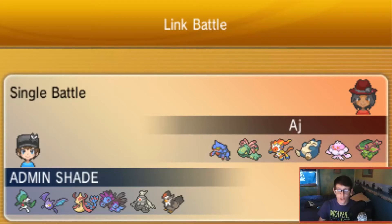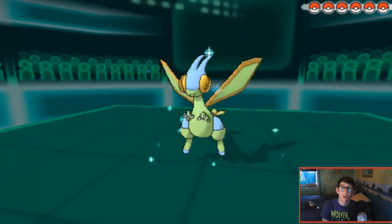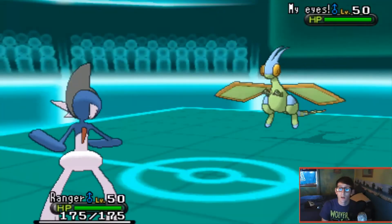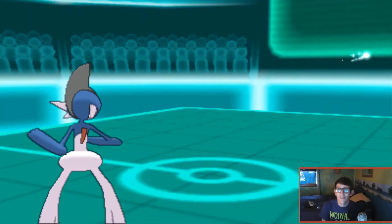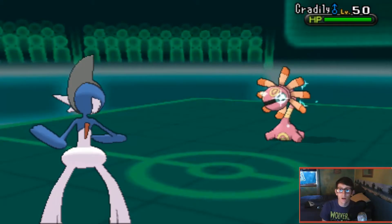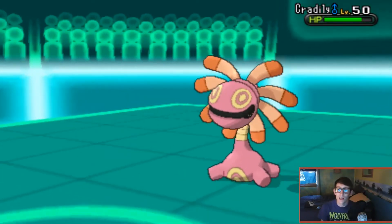Let's go ahead and jump into the battle. AJ leads with Flygon, which I wasn't too surprised by because it gets U-turn, which he then uses. Based on the damage it does on the switch - about 10 to 15 percent - I'm convinced that is not banded. At this point I'm hitting the 'I don't know what's about to happen' button, so I go ahead and use Knock Off, hoping Flygon would stay in, but I wasn't lucky enough for that.